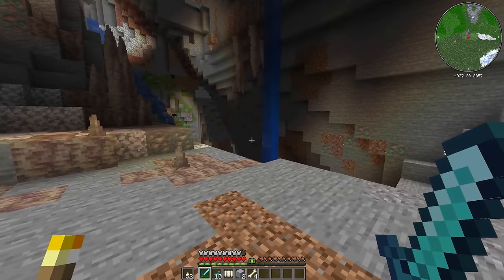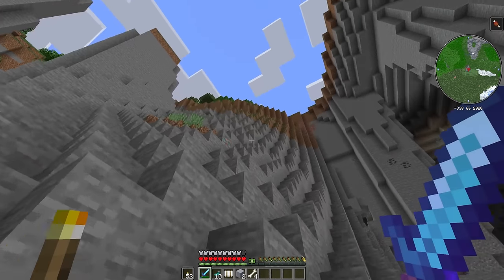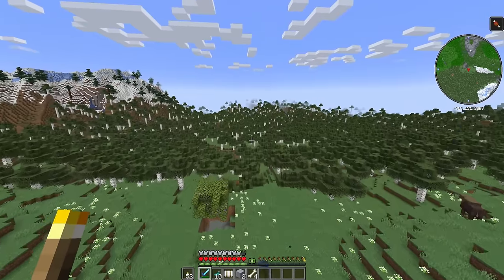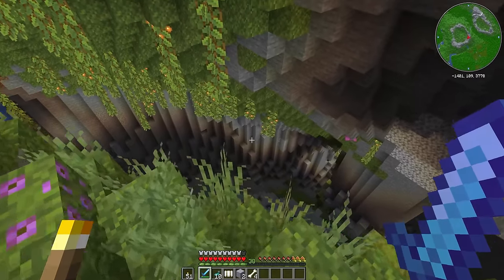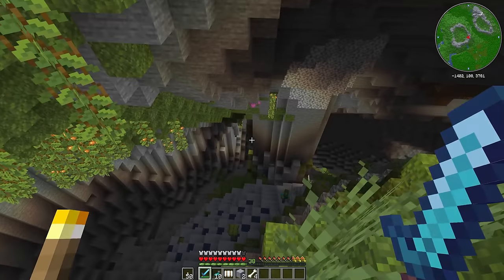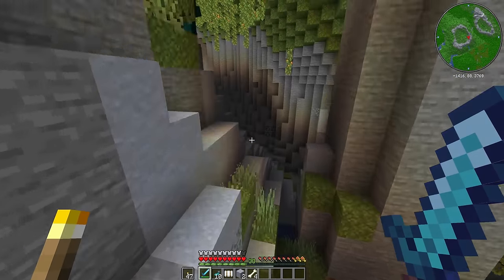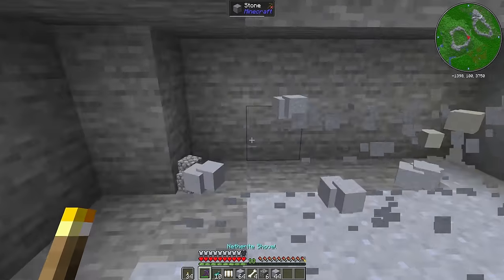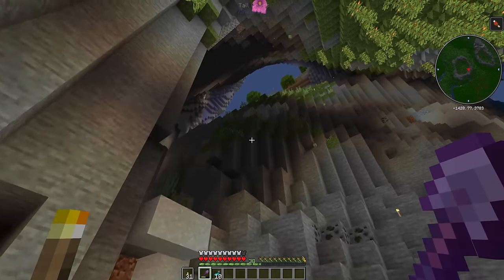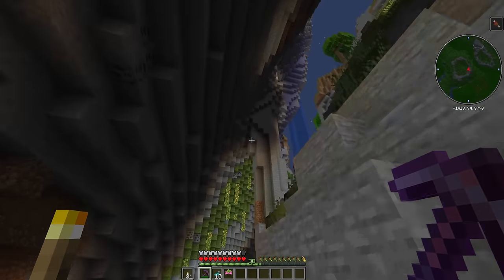I think I've taken this cave for all it's worth - I can't find any more clay anywhere else. But this wasn't the one I was looking for in the first place. Let's get back up to the surface and carry on to where we were actually heading. Just stumbled across another lush cave - wasn't actually the one I was aiming for, but clay is clay. Let's light it up and steal everything we can get our grubby little mitts on. We've got close to 3,000 clay now - that should probably be enough. Let's fly home.